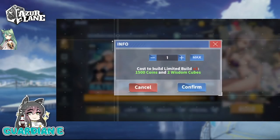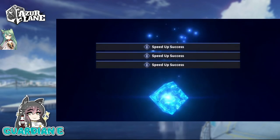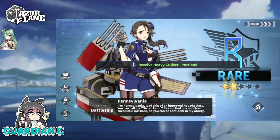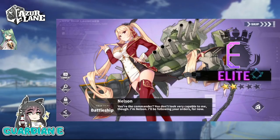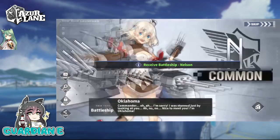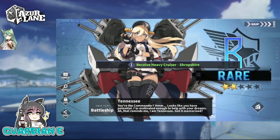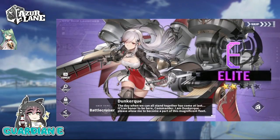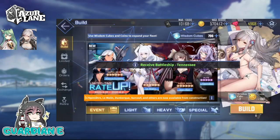Let's start with a 10-pull and use those quick finishers. We're hoping for Limalin — she's the brand new SR. I don't need dupes of the other ships, but I'll take them. Oh hey, Nelson! Always like seeing Nelson. While discussing the roadmap for upcoming events — hey, there's Dunkirk! Dunkirk's art is gorgeous, undeniably so. We already have her max limit broken so we don't need this one, but thanks for showing up anyway. We did get an event ship, which is cool.